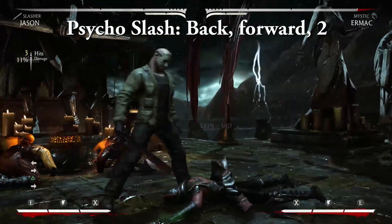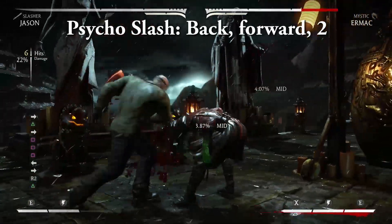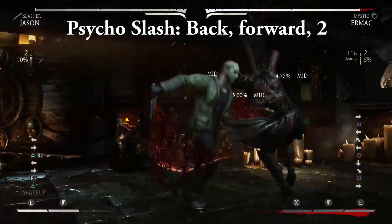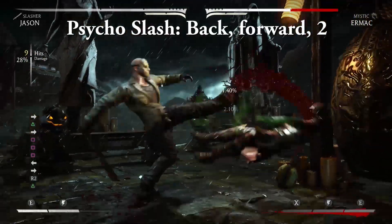Psycho Slash — back, forward, 2. A combo attack with forward momentum and insane damage if enhanced. A fantastic wake-up option to punish overly aggressive, non-jumping enemies, and a great ender for a combo that's on the ground. The enhanced version gains armor and, as previously mentioned, a crapload of damage.